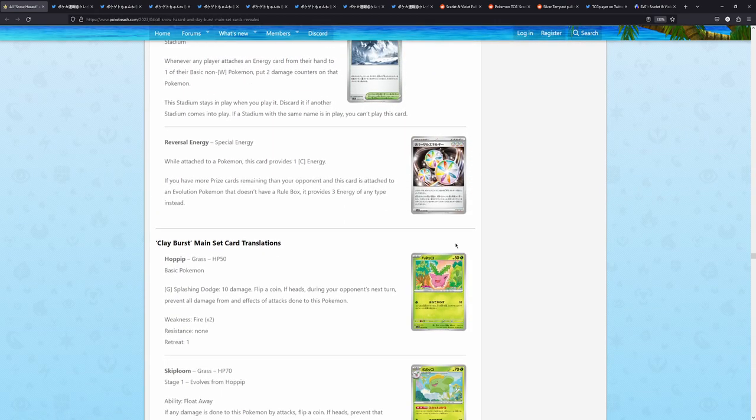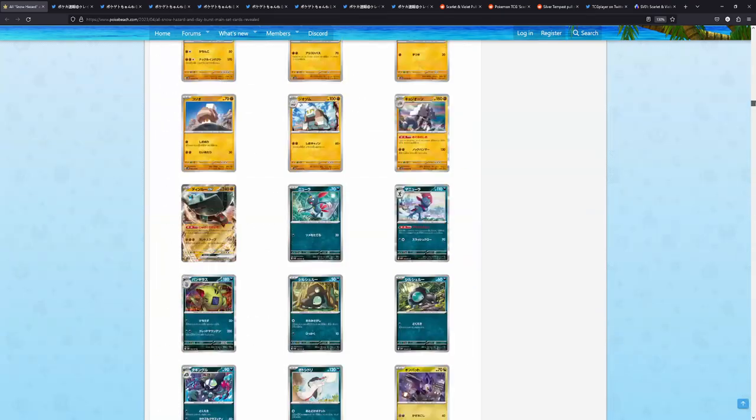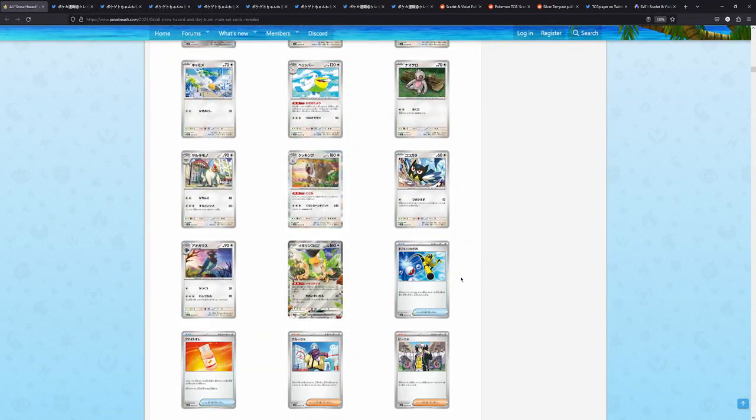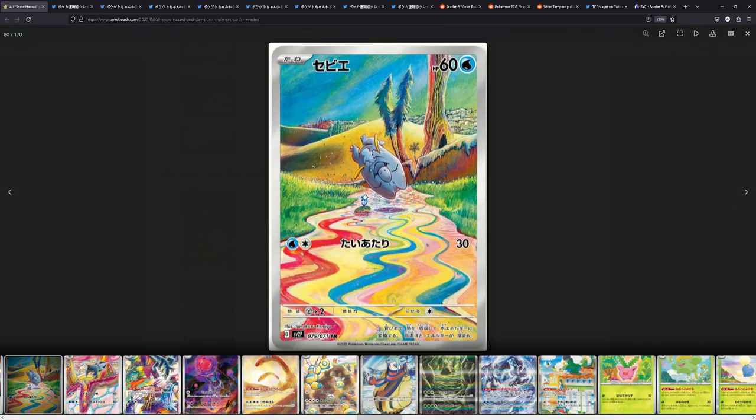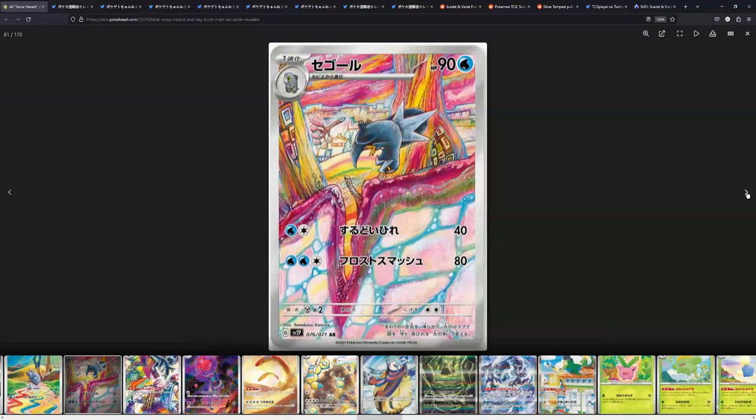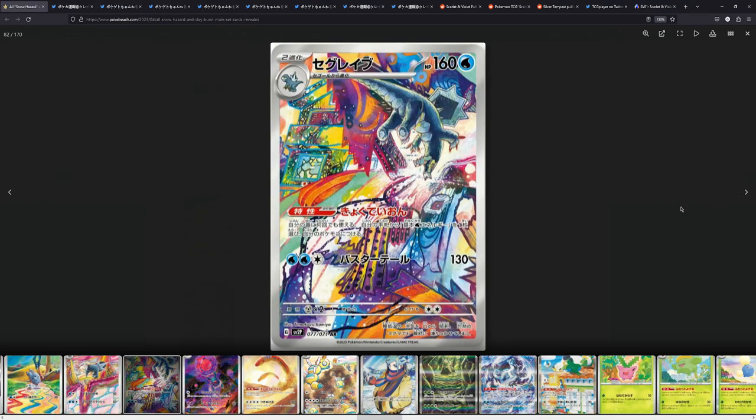We also have Reversal Energy. Let's check out the Full Arts for Snow Hazard first. Here are the secret wares — we have the evolution line of the Friggy Bags from Tomokazu Komiya, who is very well known for this psychedelic artwork. Just check these out — they look super, super cool. And they're all just art rares, not secret artworks, so you could potentially pull the whole evolution line in Snow Hazard.